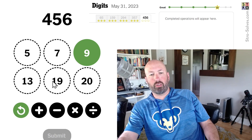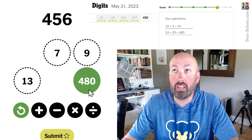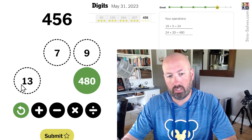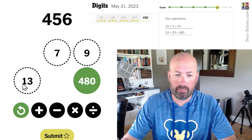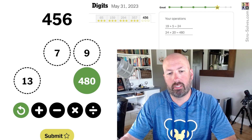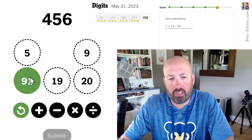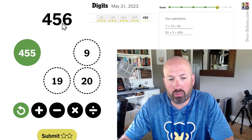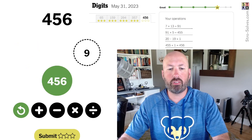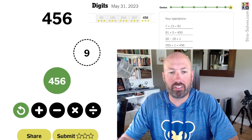Maybe 24 times 20 gets us 480, but then we'd need to subtract 24 — that doesn't quite work. 7 times 13 is 91, times 5 gets us really close — only one away. And 20 minus 19 is one! Add those together and we get 456! Well, there was probably a better way to do that, but it worked, and that's all that really matters.